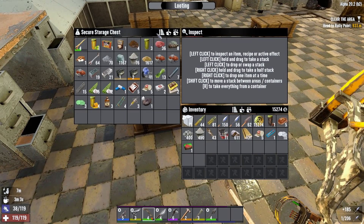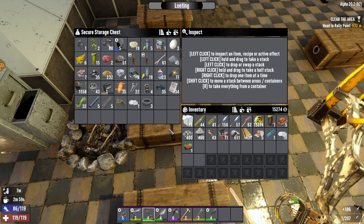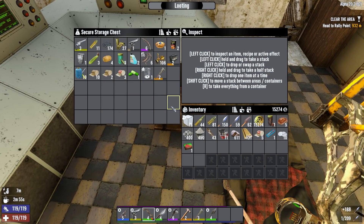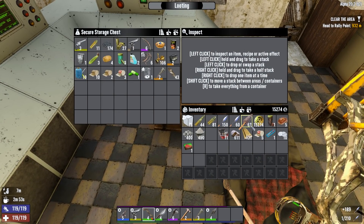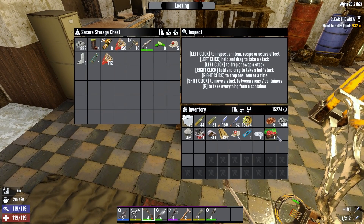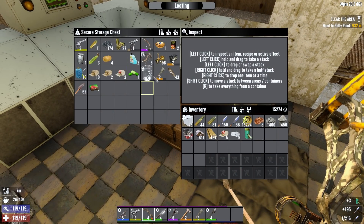I'm back at the base, and I don't think I will have any lockpicks spare considering how we ended the last episode, but it's worth checking. Maybe I'll have some time charges or something like that. Doesn't look promising though - nah, I don't think we've gotten lucky this time. Chuck this coffee in here for later and that health bar. Grab the uck-a-juice.